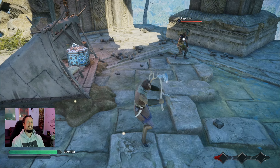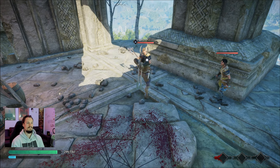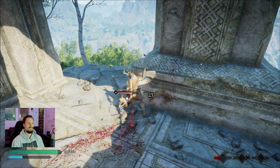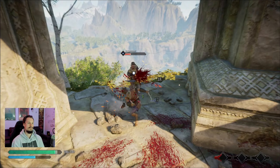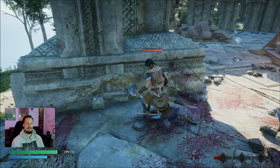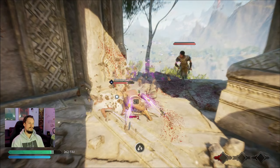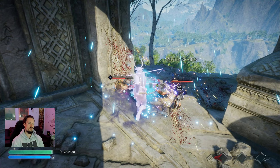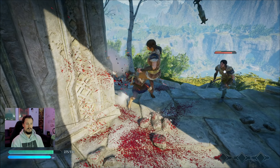Heavy, light attack into heavy, light attack — anytime they're down, heavy again. We're using spammy weapons so we'll get health back fairly quickly. Sometimes the camera angle is a little rough. Remember when you parry you're invincible for a couple seconds — you don't have to keep parrying.